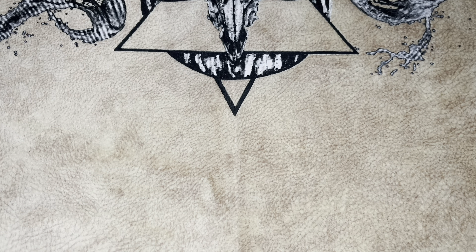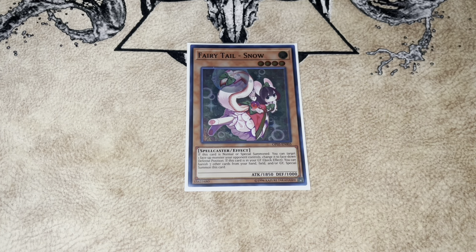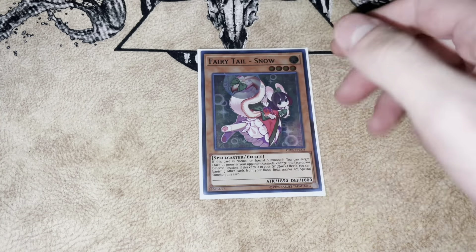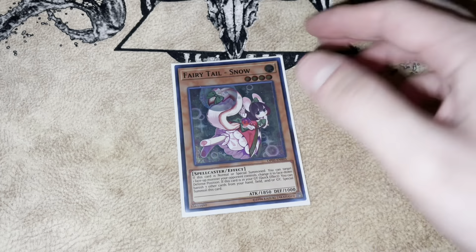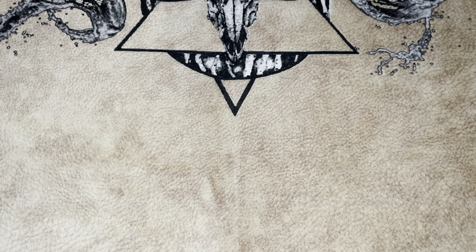The other monster we're playing is Fairy Tail Snow. I don't think this needs much explanation — everyone has seen me play this card. You mill three off Dante, you can send it off Beatrice — it's just really good. I'm not going to explain further than that; I think everyone gets the gist.